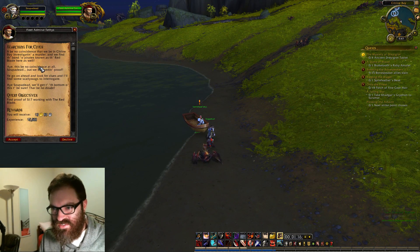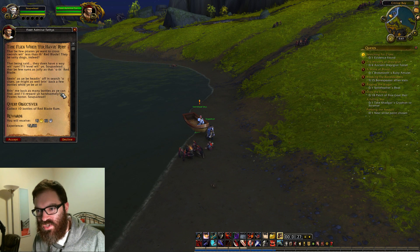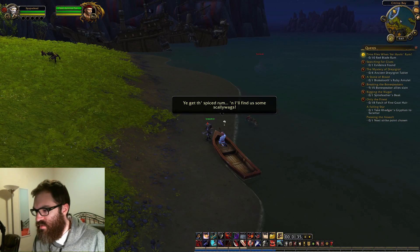I mentioned before I don't like water mobs very much. So, searching for clues — we're at Citrine Bay. We're looking for proof of the SA-7 working with the Red Blade. 'And time flies when you're having rum.' That's good. Click 10 bottles of Red Blade rum. Stop by at the spiced rum and I'll find us some scallywags.